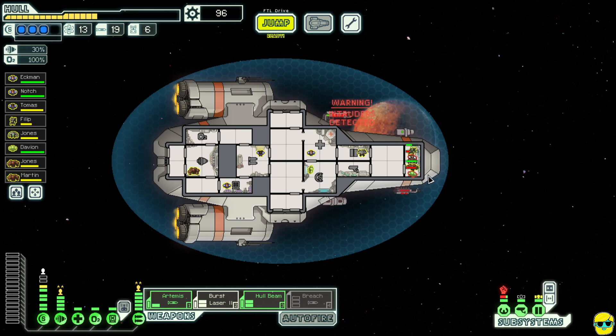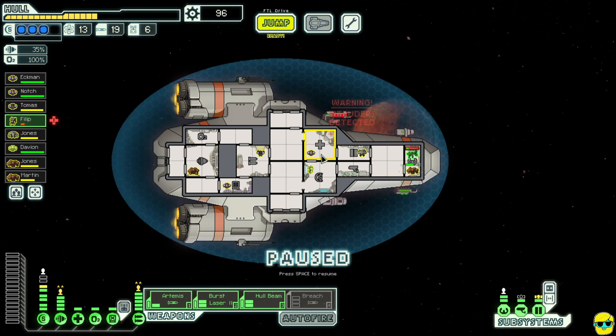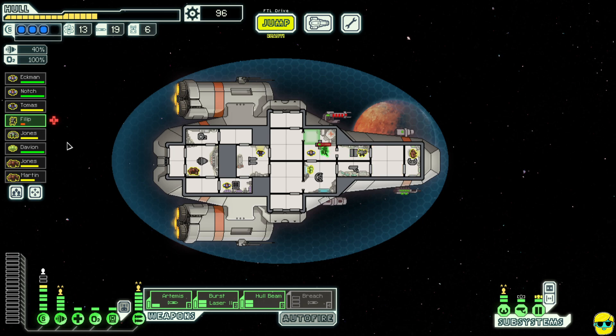We have to keep fighting so we'll monitor and send our people back before they die. I forgot about the Zoltan explosion — luckily Philip didn't die. Get everybody to the medbay. Now we have enough scrap to buy an extra power bar, which will let us have everything powered. We still have some scrap — remember we repair when we go to the next sector.